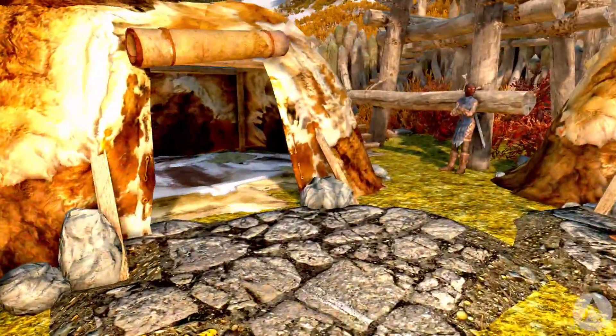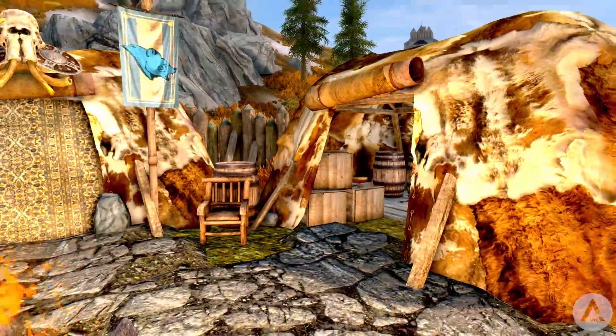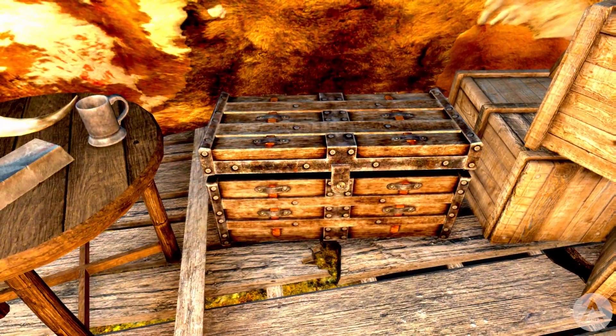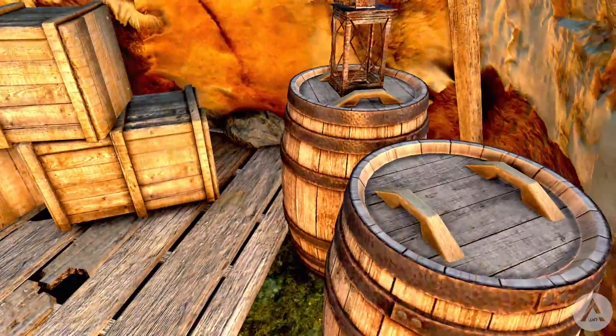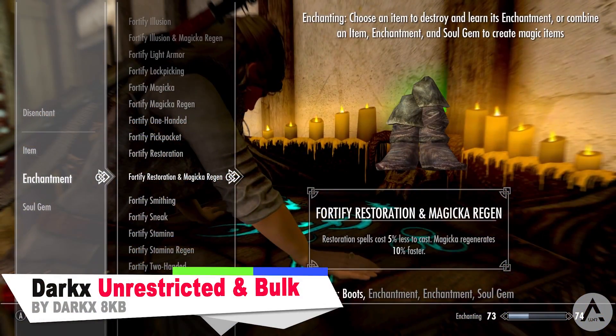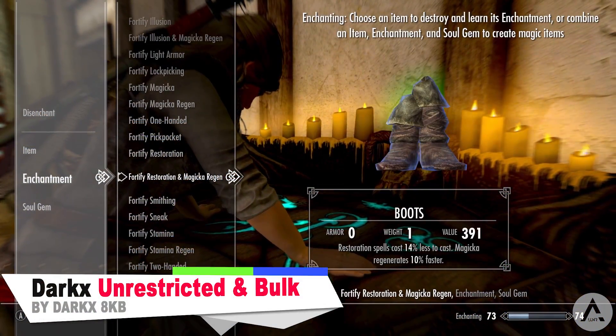All the soldiers in the camp have personal files which are readable in the files cabinet in the commander's tent, which is its own interior cell. All the NPCs are recruitable as followers, and as the commander, you are tasked with taking command of the garrison and making this wolf pack into an effective fighting force in the region.